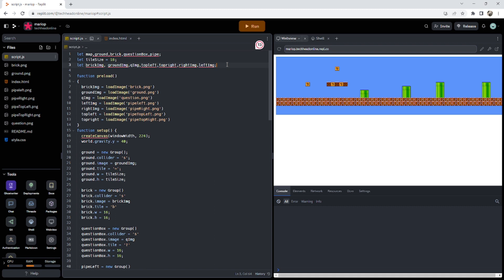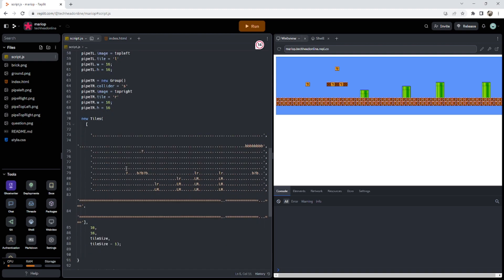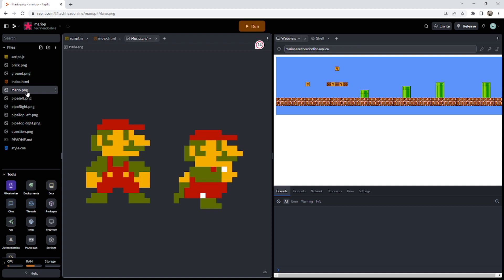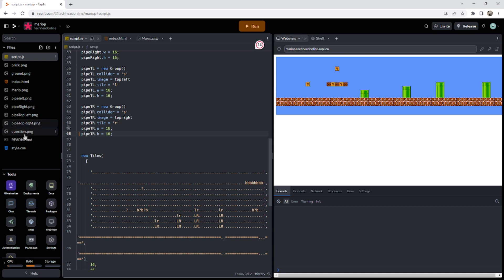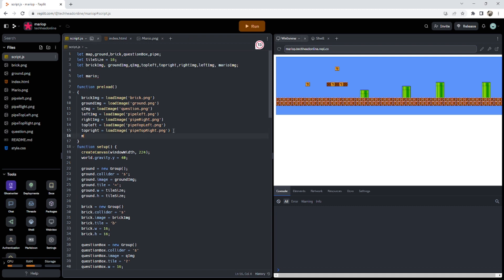We'll make a sprite for Mario separately so you can tell a clear difference from what we've done today. I'm going to go right to the bottom above all tiles and make my Mario. I do have a sprite sheet for Mario which I'll download and pop in here. So I'll add Mario's image and do mario_image equals load_image, calling it 'Mario capital dot png'.